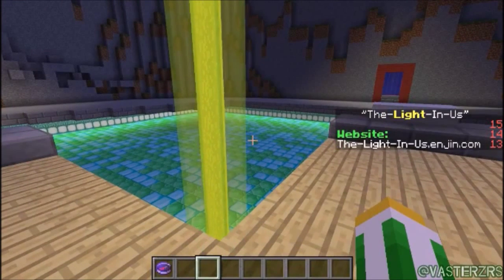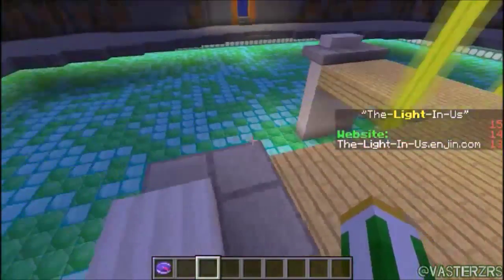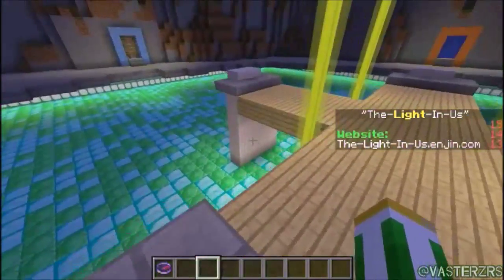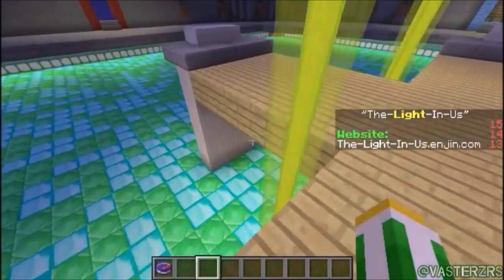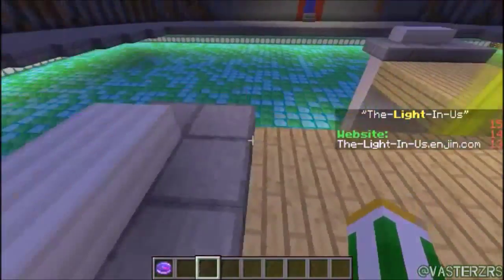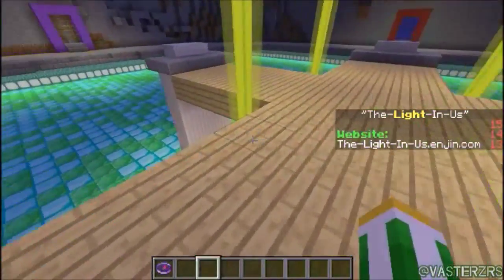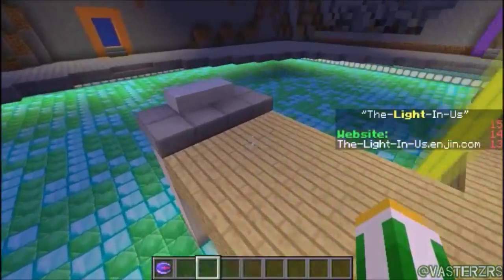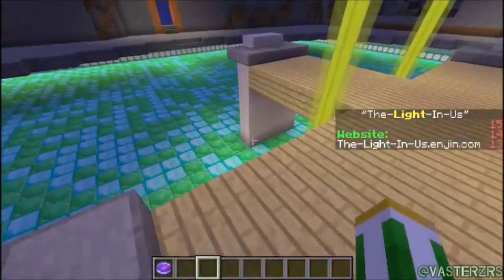We did a lot of stuff. In the hub you'll have a new scoreboard that shows up. Sadly, because we're using Multiverse, I couldn't figure out a way to use FeatherBoard on multiple worlds. I know you can use FeatherBoard across multiple servers connected with BungeeCord, but that costs a lot more money. I can't afford BungeeCord right now since it requires three servers, which is really expensive.